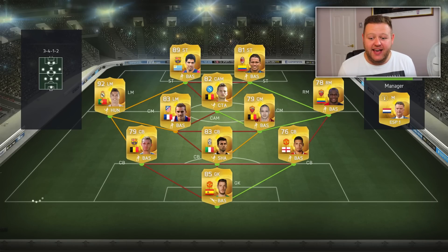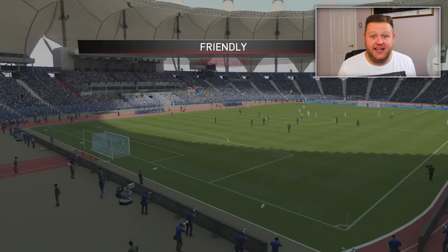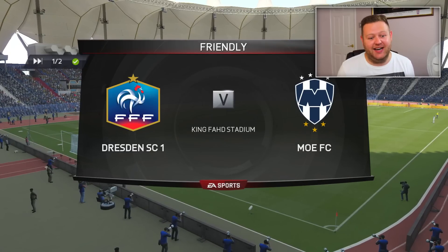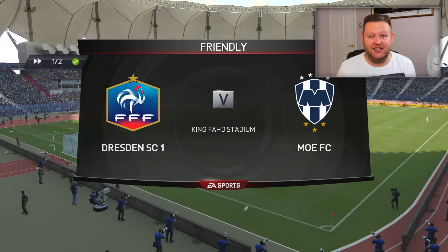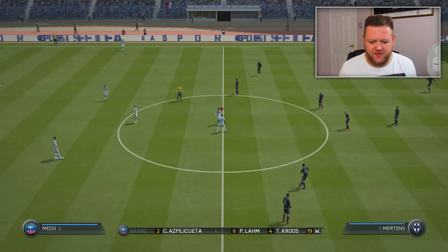This is his squad right here. He's got a couple of beasts — Ibarbo, Ronaldo, Suarez, and Nainggolan. All awesome players. He's got 83 chemistry, so 10 more than me. He's a very good player and I've never beaten Bateson, so this could be an interesting one. Straight off the bat I'm going to make my subs. Let's kick off.